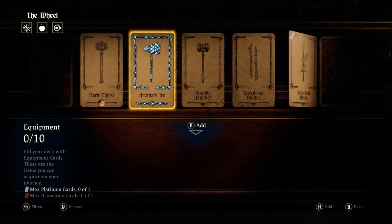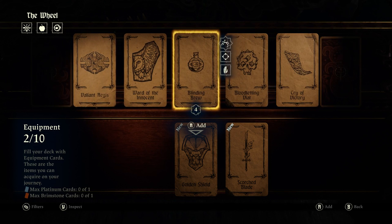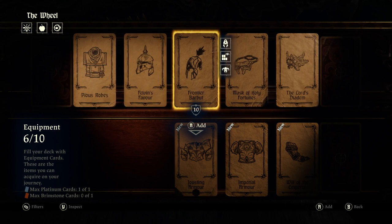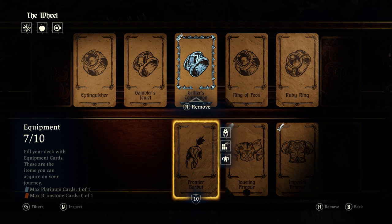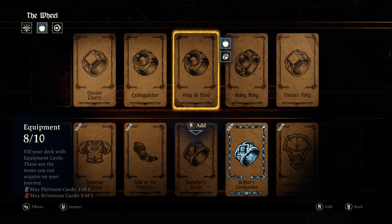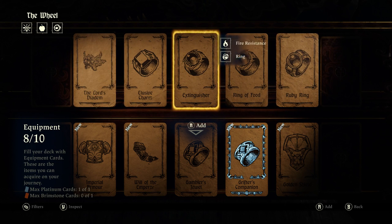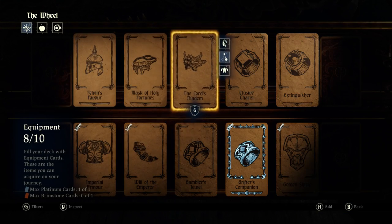Alright, equipment — we have new equipment. Scorched Blade. Golden Shield. We haven't taken Lionheart yet. We'll have the Emperor. Imperial Armor. Jousting Armor. Maybe we want Grifter's Companion — that sounds like a money sort of thing. What else do we want? Oh, this would actually be really good too.